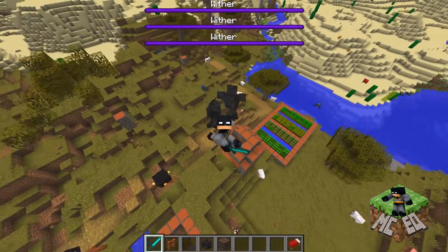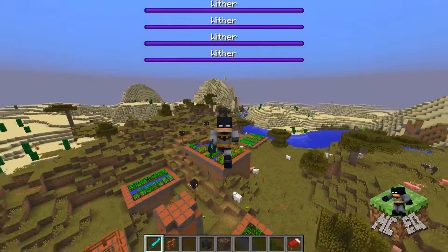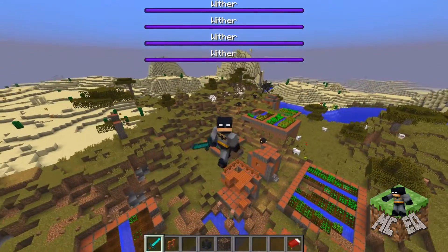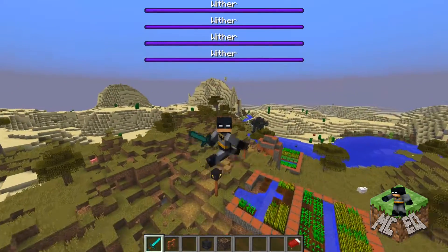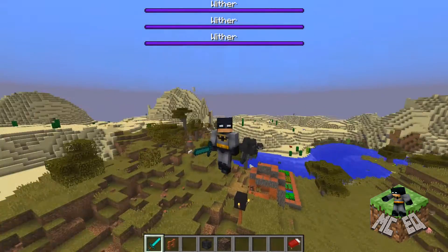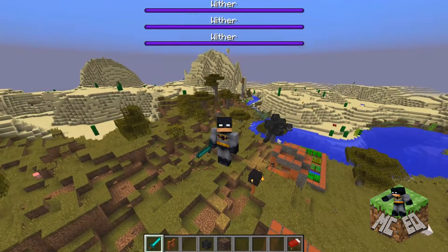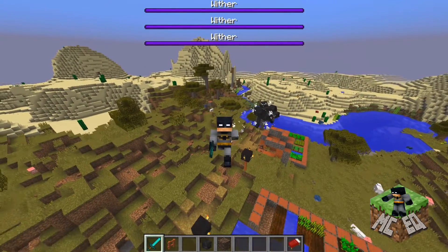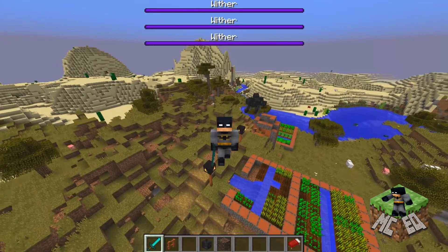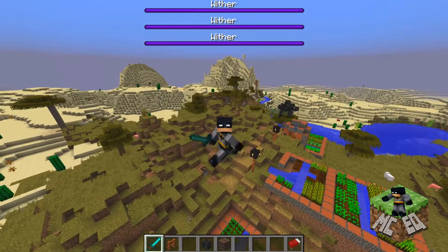So guys, that's how you change the game from creative mode to survival mode. If you like this, if it was helpful in any way, shape, or form, please give us a thumbs up and subscribe — I really need some subscribers, guys, just one or two would be nice. I'd really appreciate it. I'm glad I'm in creative mode next to those things — they're really hard to kill in survival mode.